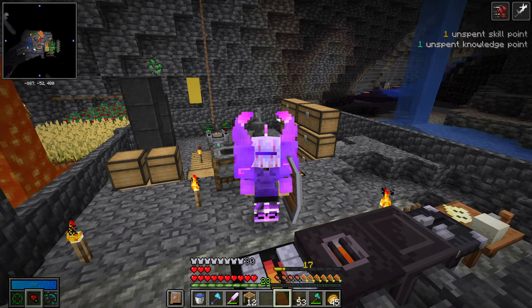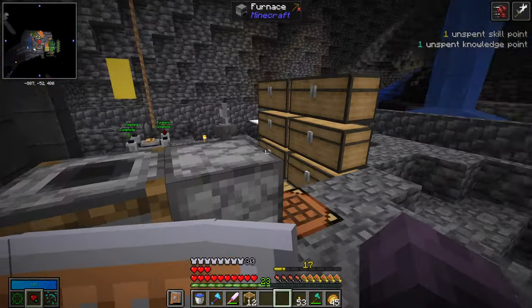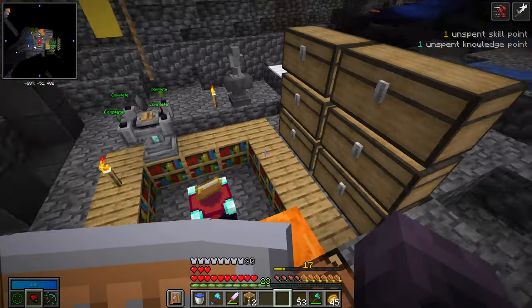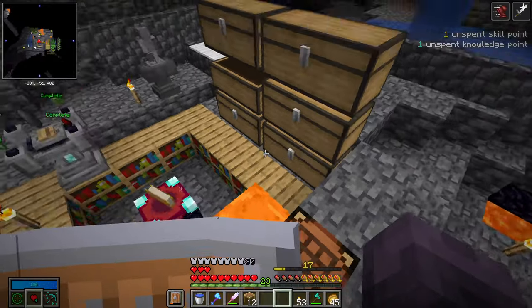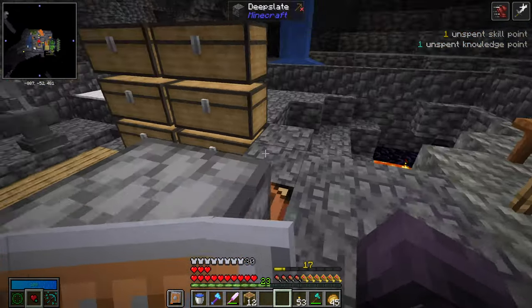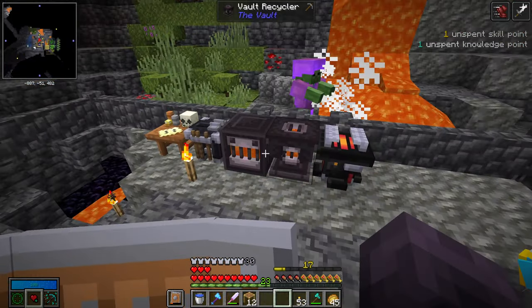Hello everyone and welcome to episode 11 of Vault Hunters 1.18. We are just three knowledge essences away from being able to create another knowledge star and unlock a storage system, so we should definitely be doing that today.